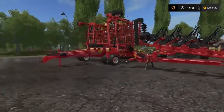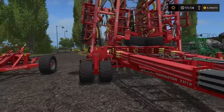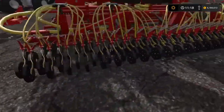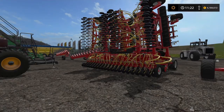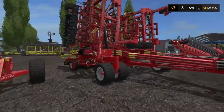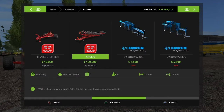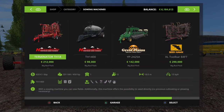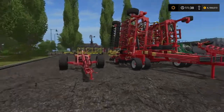The next one is the Hadson Bilger Terminator TH 18. This is a seeding machine, as you can tell by the hoses and the things over here. It requires 450 horsepower and has a working width of 18 meters. You can find it through the seeding machines category in the shop. The Terminator TH 18 goes for $212,000.